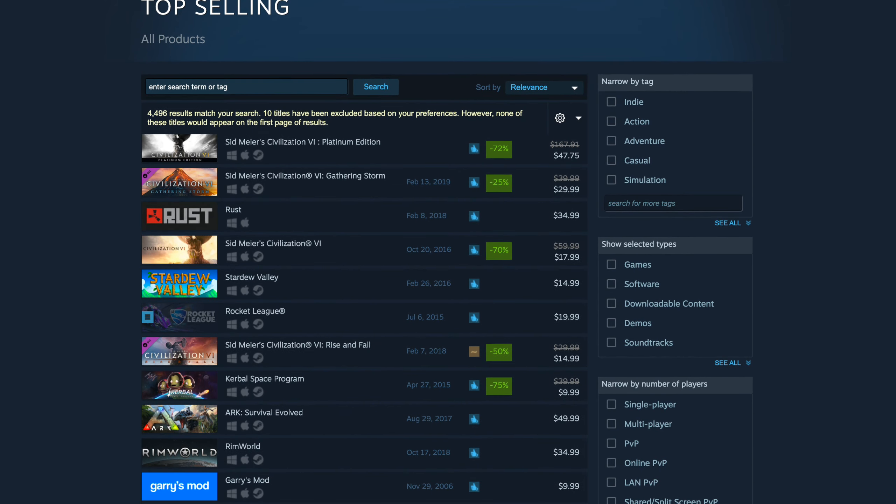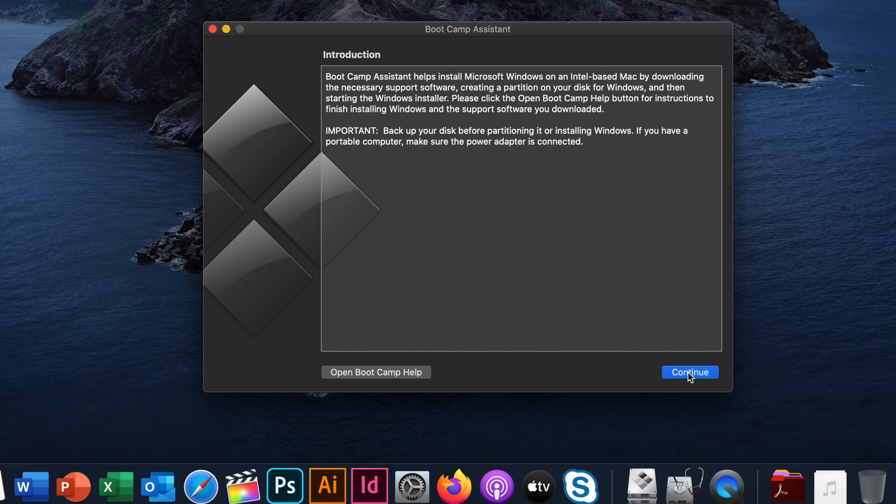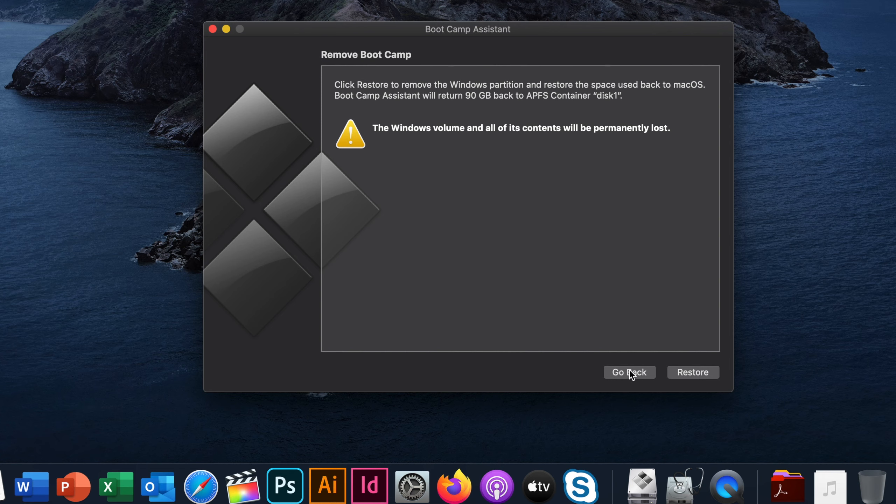The game selection in macOS native titles is severely limited. There's some stuff on Steam — things like American Truck Simulator — but not many triple-A games. I have Shadow of the Tomb Raider, but it doesn't perform as well in macOS. All the games we're looking at are going to be running in Boot Camp. I'm not going to do a full Boot Camp tutorial here — there are lots of videos on that. You basically follow the Boot Camp Assistant, download the Windows image, and on newer machines you don't even need to burn it to a DVD or USB stick; you just point the installer to the downloaded ISO and it takes care of itself.